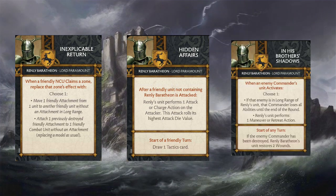In Brother's Shadows triggers when an enemy commander's unit activates. You can choose: if that enemy is in long range of Renly's unit, they lose all their abilities until end of the round, or Renly's unit performs a maneuver retreat action. If the opponent's commander is destroyed, Renly's unit can restore two wounds. Stripping your opponent's commander abilities is pretty decent since they're a free attachment with cool stuff. The Thorn Watch really like shifting around the table, so this helps them close gaps and remain effective given their short threat range.